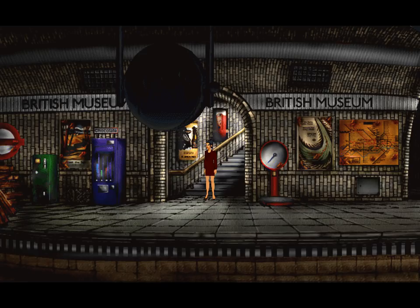Meanwhile, Nico has managed to find an abandoned underground station. There was an underground train that we completely weren't able to catch, mainly because this is abandoned and that area isn't abandoned.